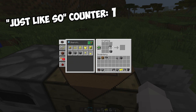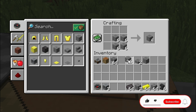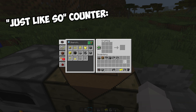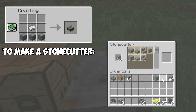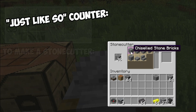I just made two, but we're going to need eight, so I'm going to do this again. I'm going to estimate an amount and make a row of three, then put one above the other — and I have 27 chiseled stone bricks, just like so. That's the first method. The other method is to take your stone, put it in a stone cutter, and you can make chiseled stone bricks just like so.